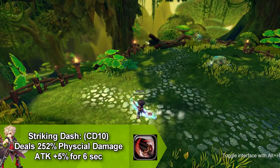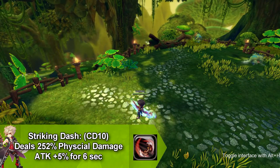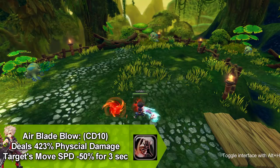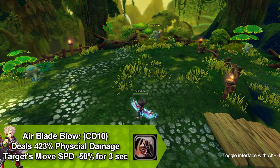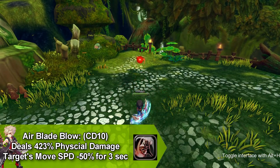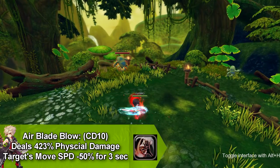Our next skill is called Striking Dash and it does physical damage and increases your attack by five percent for six seconds and goes on cooldown for 10 seconds. Our next skill is called Airblade Blow and it does physical damage and decreases the target's movement speed by 50% for three seconds and goes on cooldown for 10 seconds.